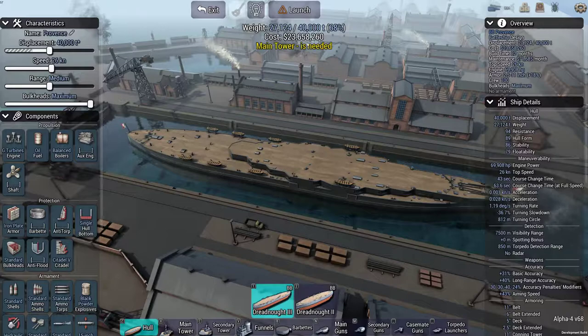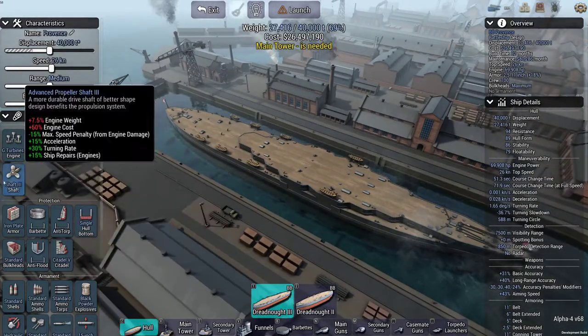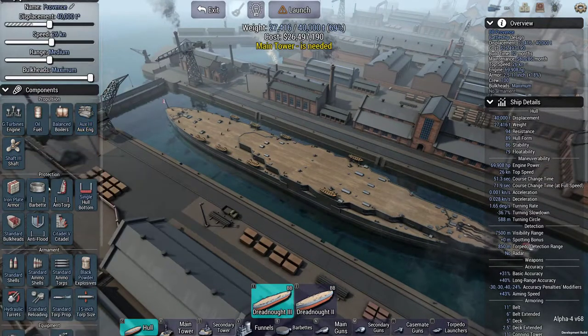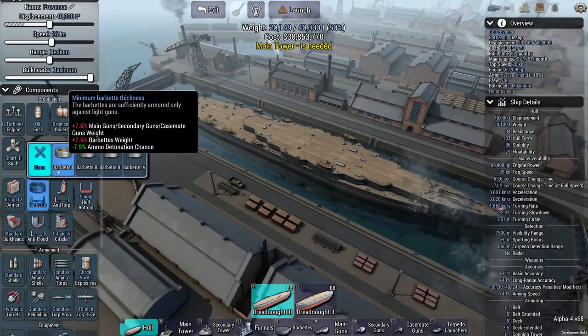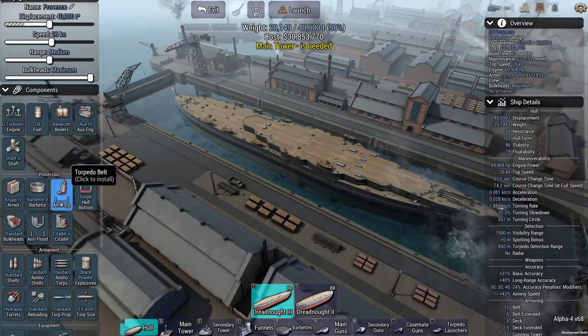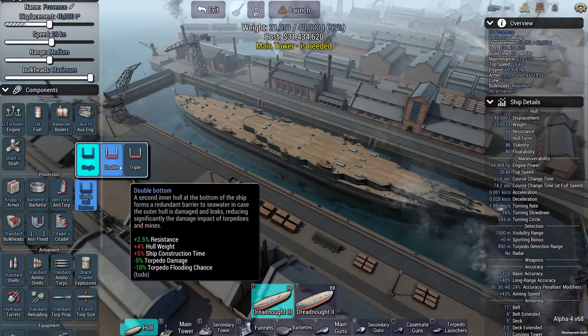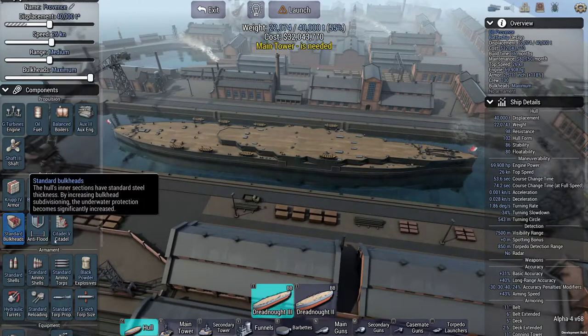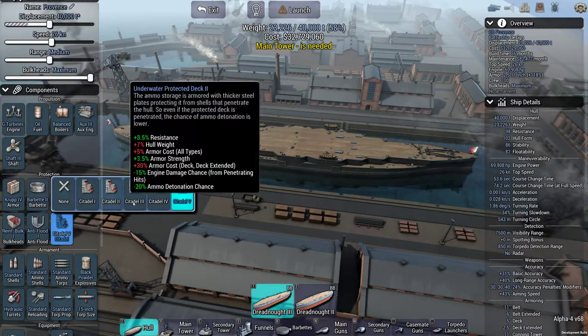Cost is not an issue in Scrimmage, so never mind - only in the scenarios or an actual real deal. Max out shafts and auxiliary, it only costs tonnage. Best armor, of course. And we'll go barbed 2, basic anti-torpedo, and we'll go triple bottom for the extra resistance, with reinforced bulkheads and anti-flooding 1, citadel 5.